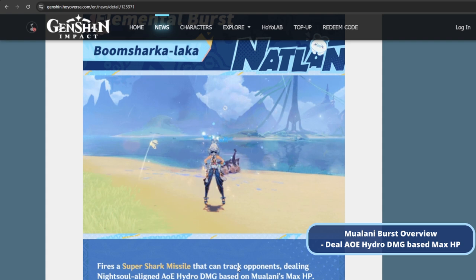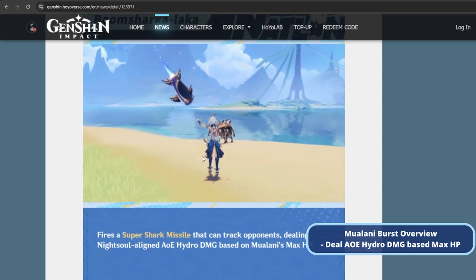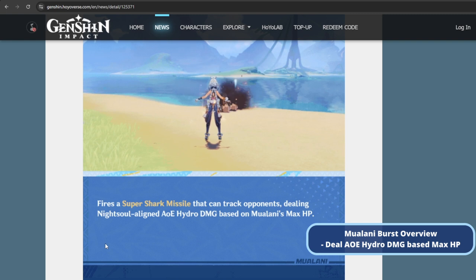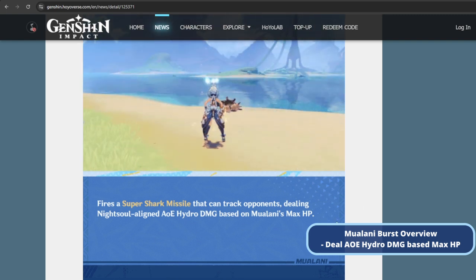For her elemental burst, it's called Bumisharkalaka — Paimon will love that name. It's very simple: the elemental burst is just a nuke dealing high damage, and it scales based on her max HP. That's pretty much it.